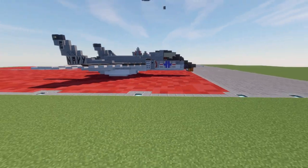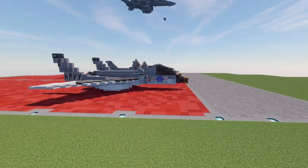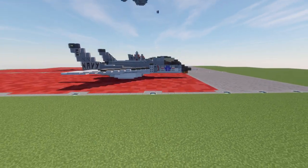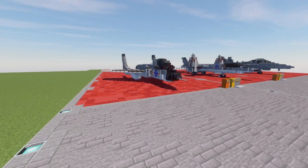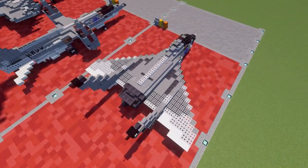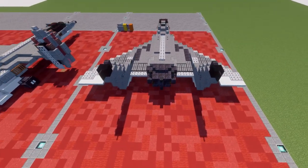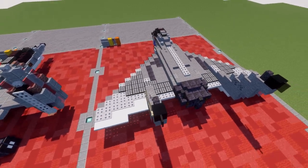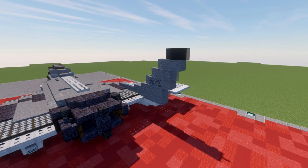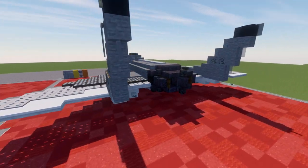Looking at it from the side, the really weird feature is just how bulgy the cockpit is — it just bulges out really far from the aircraft. We have the wings that come back, and as you can see, there is no horizontal stabilizer. It's just the wings, vertical stabilizers, and that's pretty much the design. Definitely a very interesting aircraft in terms of design. The vertical stabilizers have 'Navy' written on them.